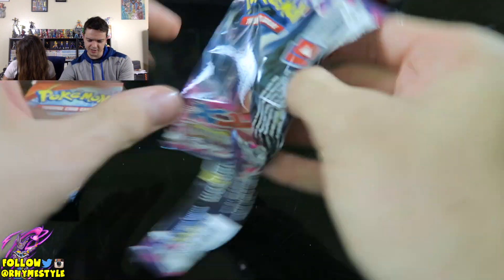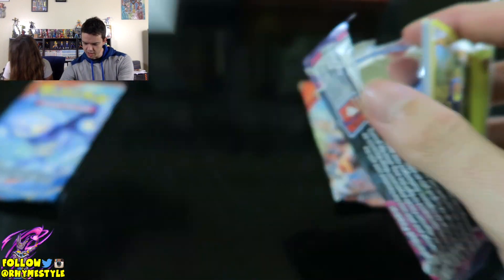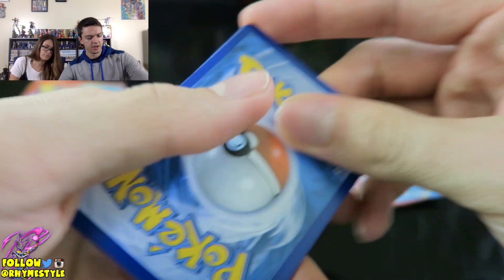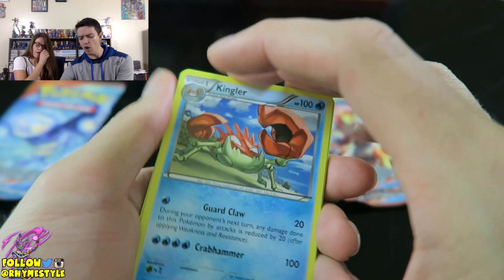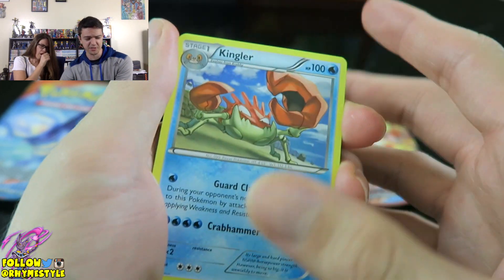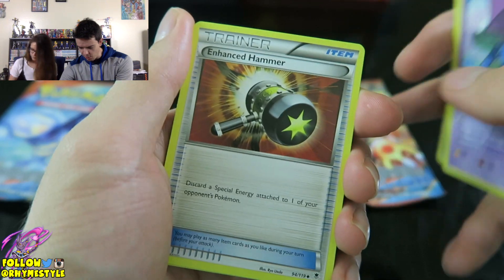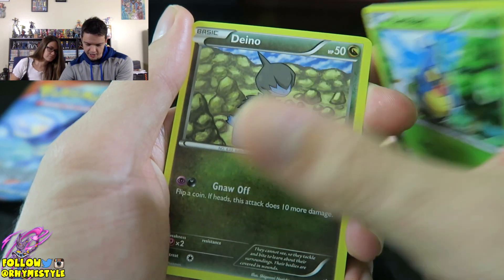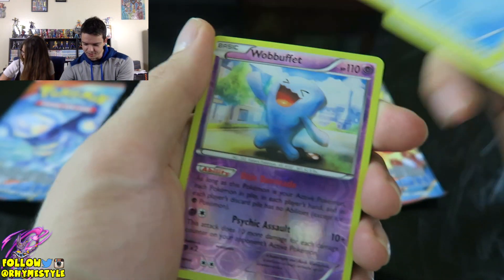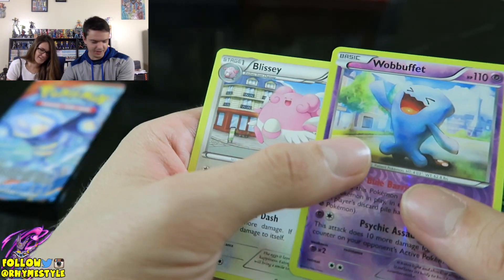Let's go ahead and pop into this Phantom Forces pack and see if I can redeem myself. There's the code. I would not be opposed if I get something good this time. Let me get a holographic, or an EX, or a full art. We got a Kingler, a Golbat, Enhanced Hammer, a Roggenrola, a Carbink, a Bronzor, a Krabby. Buffalant and the Rare Ace.